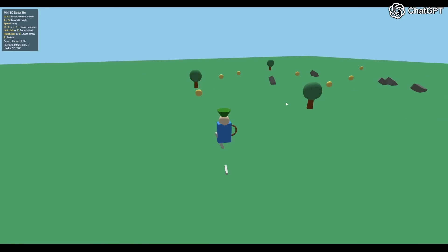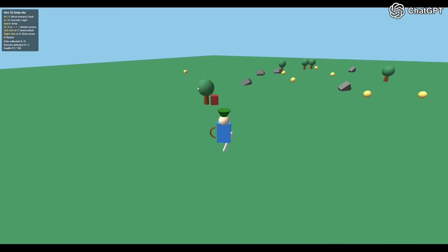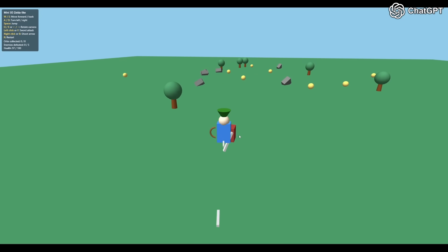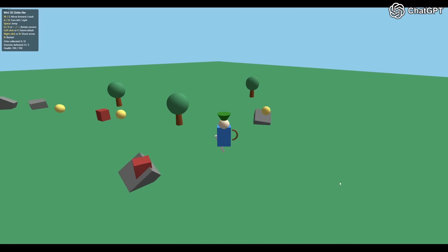Alright, sword still works. It's shooting like backwards when I rotate myself. I wrote a new prompt, let's send it and see what it does. Okay, it's actually fixed — I'm actually going forward this time. I don't need to rotate my entire camera anymore.